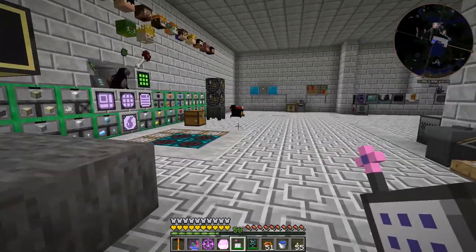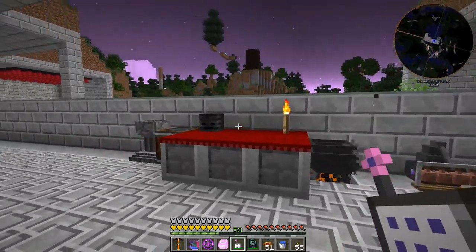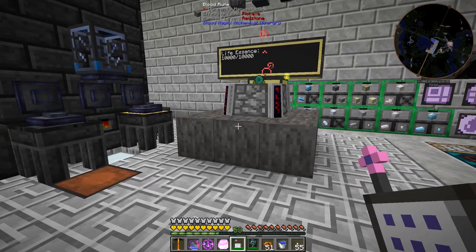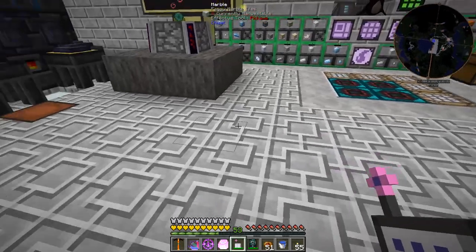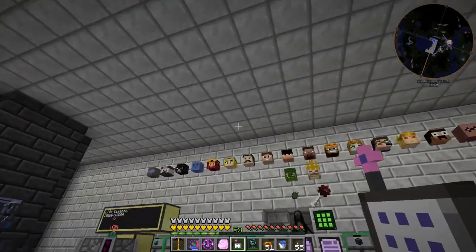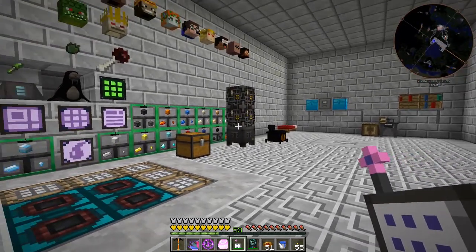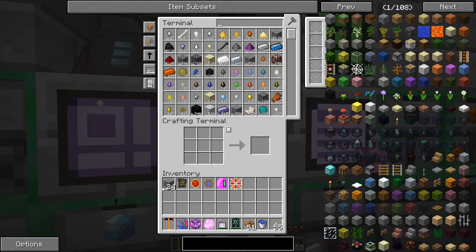We're gonna have to find a proper place for all this magic stuff we've been getting into recently — it's starting to take over the base a little bit. This blood altar is just tier two, and each tier expands it out one or two blocks in width, so eventually it's just gonna be way too big to fit in this room. Finding a proper place for all this magic stuff is definitely something we're gonna have to do.